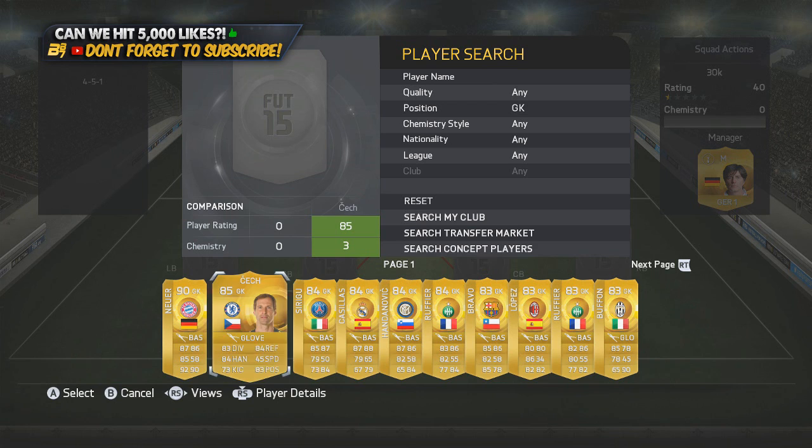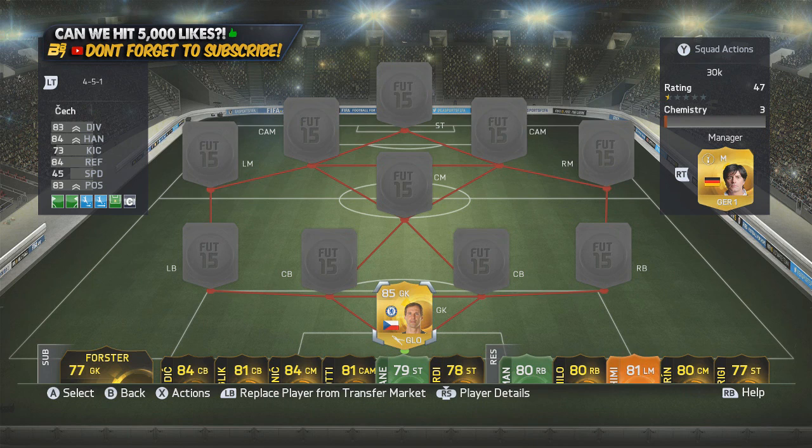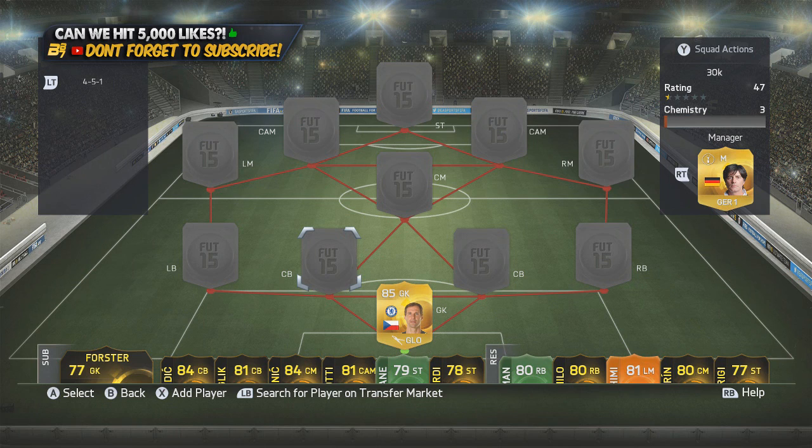Drop a like rating and let's get on and build the team. In the goalkeeper position, we have none other than Petr Cech from Chelsea, the out-of-favour goalkeeper because Courtois is there. It's also cost a little bit of an effect on his Ultimate Team price as well. His price range is valued between 150 coins and 9,000 coins, which is pretty ridiculous for the style of goalkeeper he is — and quite highly rated as well.